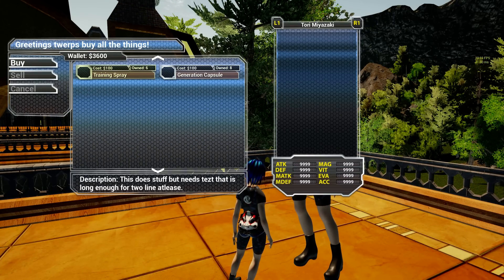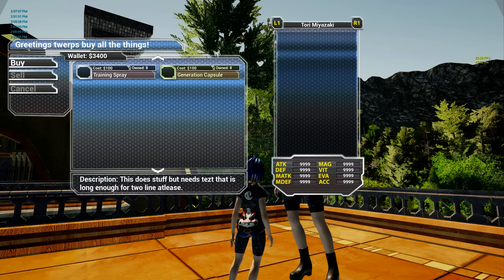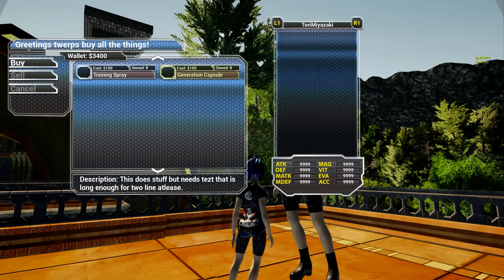I can buy all the things and get item descriptions — though the item description isn't updating for some reason. Eventually when you buy armor I'm going to try to get the character to load as a 3D mesh, and get stats updated properly so when you hover over a stronger item you'll get positive stats showing your progression. It also gives you the ability to switch between party members — right now it shows Tori and then blank because the other person died.